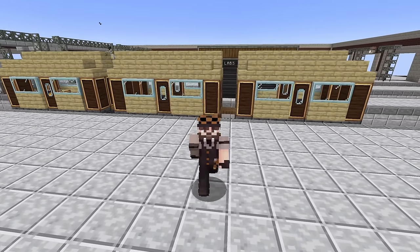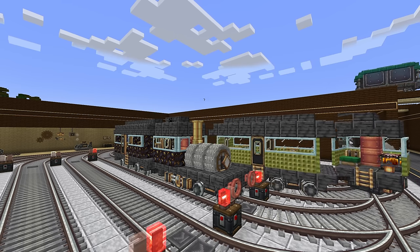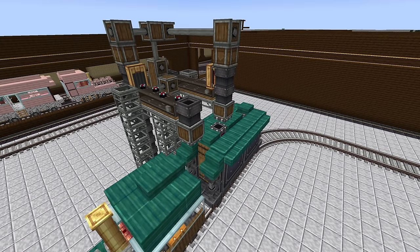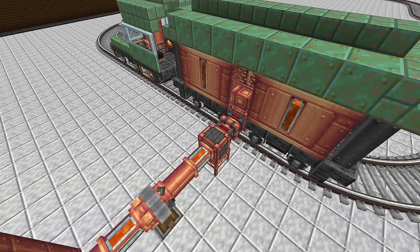Thank you, Stam, those are some awesome decoration tips. Now, one thing I love about Create is the fact that you can make trains, and you're not limited to passenger trains. You can also make trains that load and unload cargo at different locations. This even works for fluids.